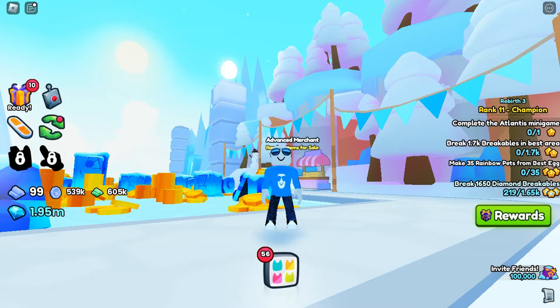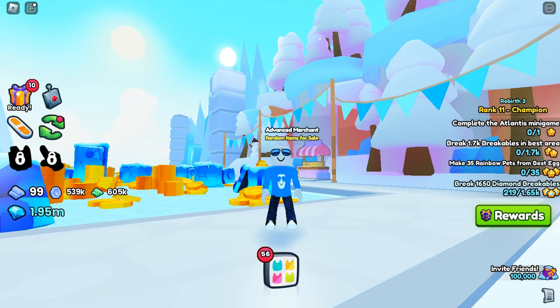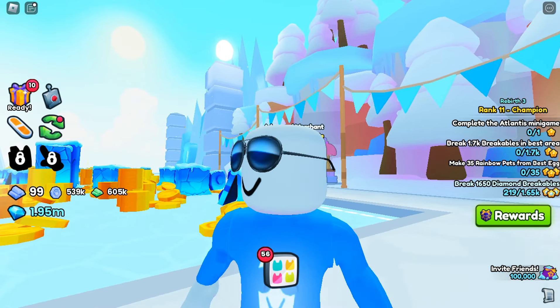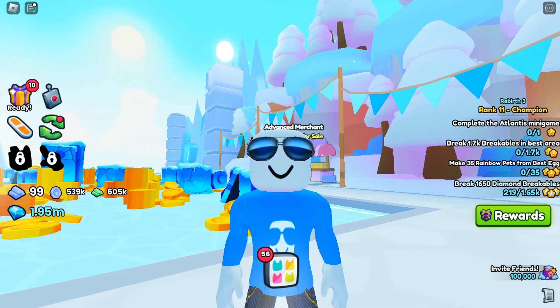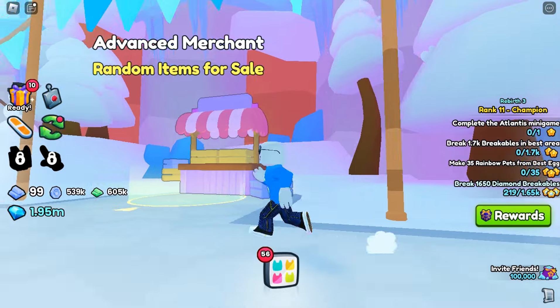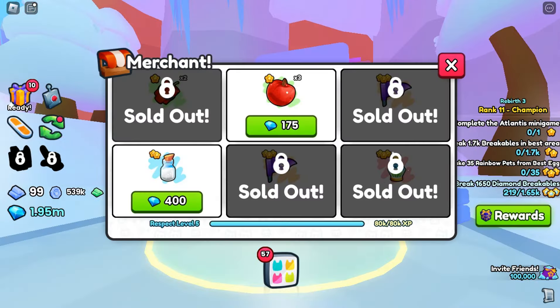I already know what the Strength Charm does. But honestly, I think the first one was a bit better than the second — although you can get 100% bad items from the first, at least it's guaranteed. You can just claim a free item, unlike having to risk it. Also, Advanced Merchant — nothing new here, I'm just going to take that and leave.